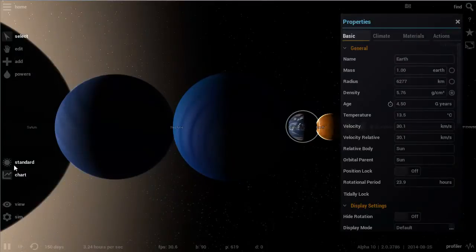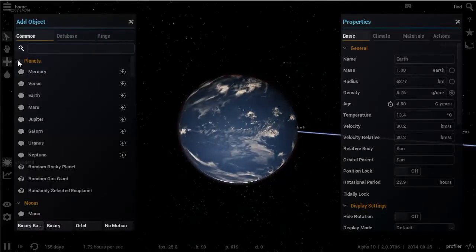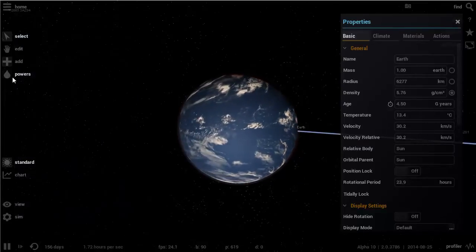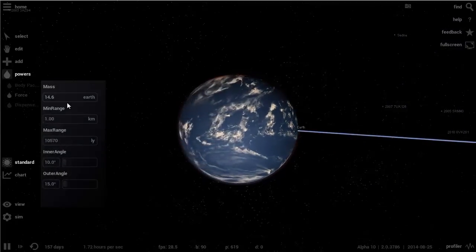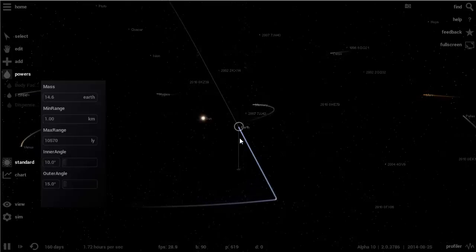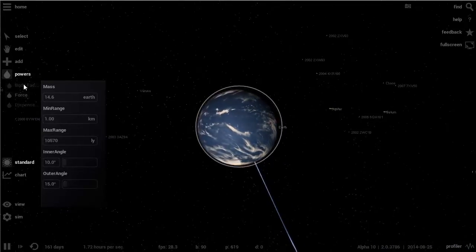I'm going to show you the new cool feature this game has. I'm zoomed in back on Earth and I'm going to use something called Powers. There's also a button that adds specific bodies or objects to your particular object — for example, a new moon to Earth. But I'm going to use the Powers. The Powers are a really cool feature where you can apply different forces to different objects. Here I apply some force and because I applied force, my orbit suddenly changed — I basically pushed Earth out of its orbit into the abyss. The orbit now is a lot more funky than before.